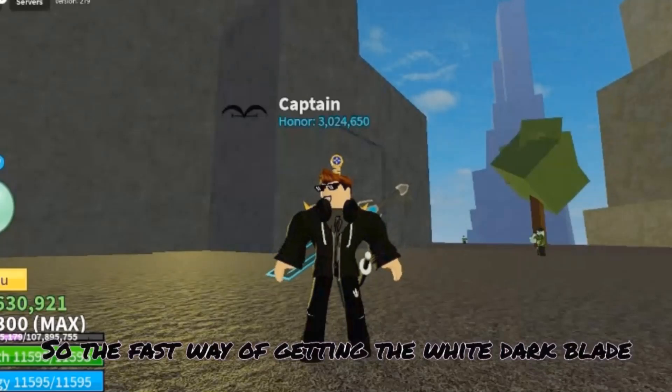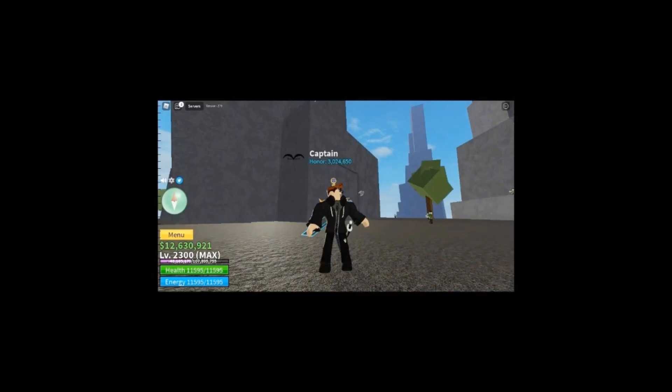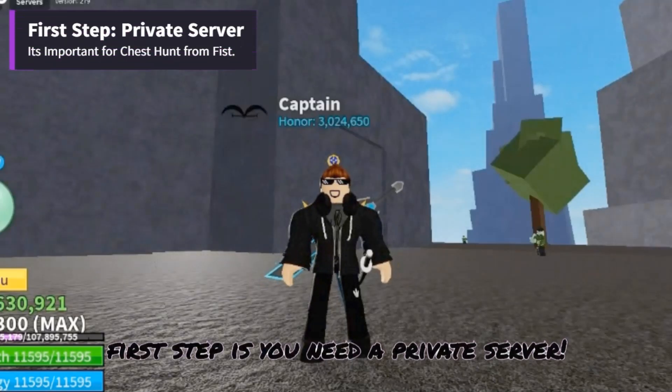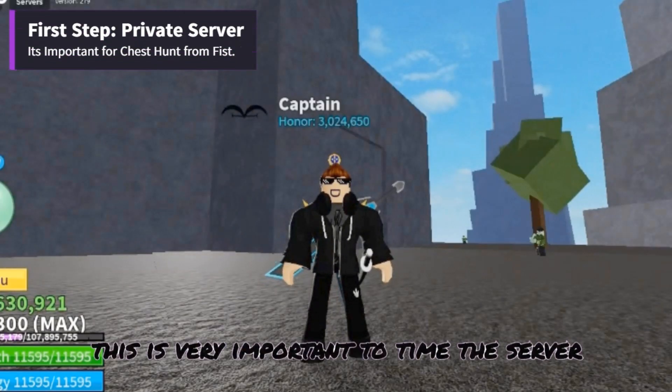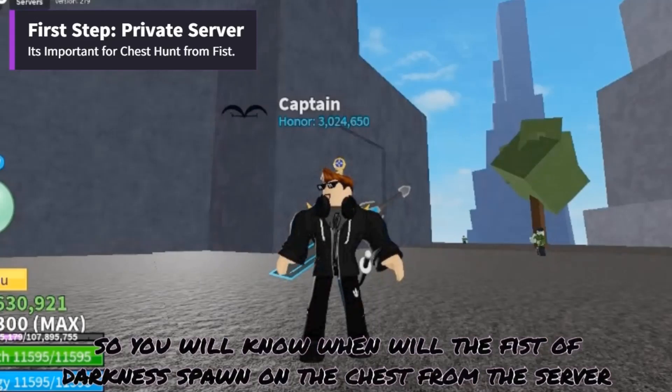The fast way of getting the White Dark Blade is by doing these 3 easy steps. The first step is you need a private server. This is very important to time the server so you will know when the Fist of Darkness will spawn on the chest.